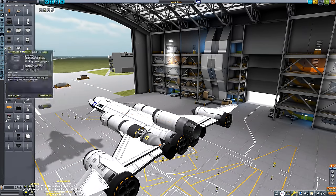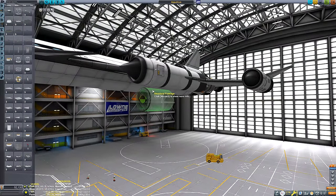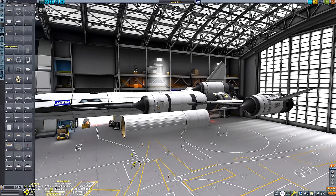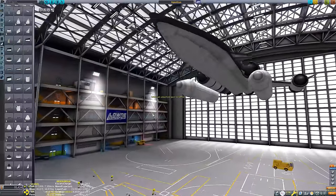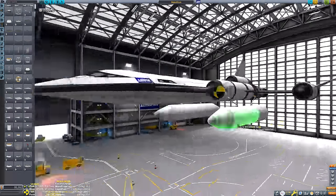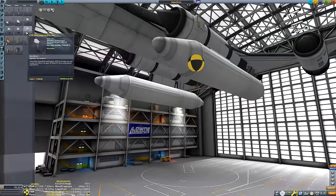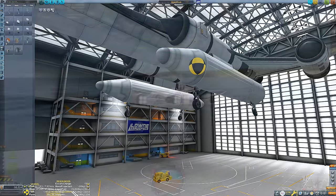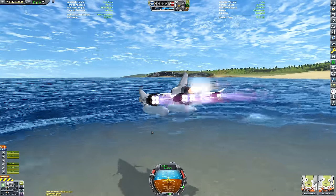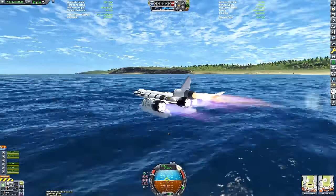I decided my problem was not enough boosters, so I added a Panther engine to the top of the plane - it'll be clear of the water line, and Panther engines have huge amounts of gimbal range and in wet mode have very good thrust. I thought this might give us the oomph and control we need to get airborne. I also switched the pontoons back to a smaller size. But as you can see, we once again made no progress - still just slamming up and down.